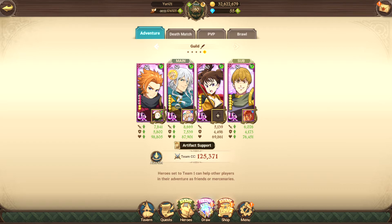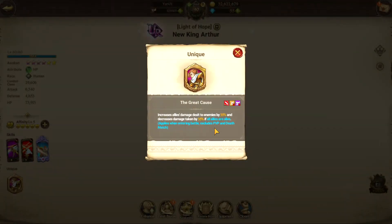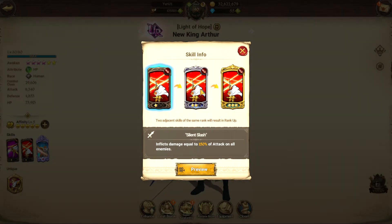Lastly, here's a free-to-play team - probably the one you want to pay most attention to if you're free to play, just starting the game, and don't know what to do. Starting with Arthur: his passive makes you do 35% more damage to enemies and take 35% less damage. He also has an AOE skill - just raw damage, which is pretty good.